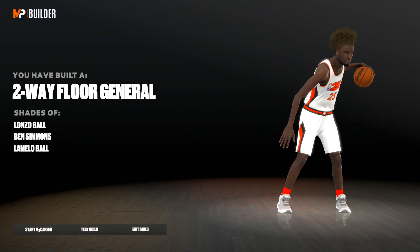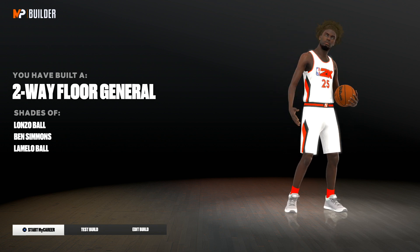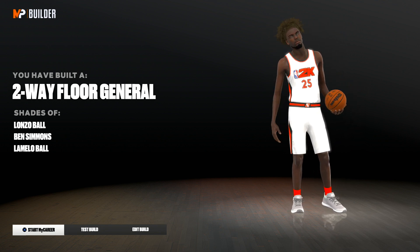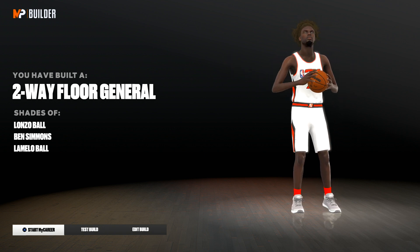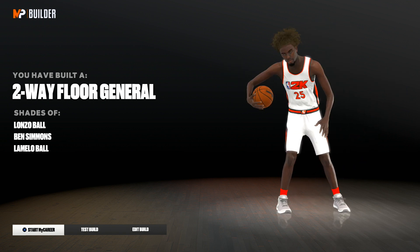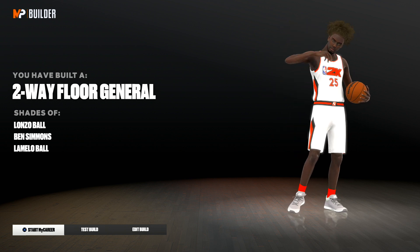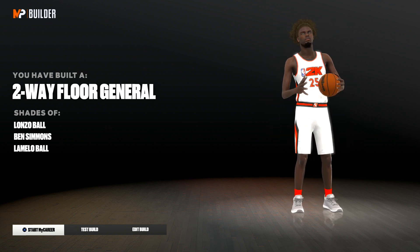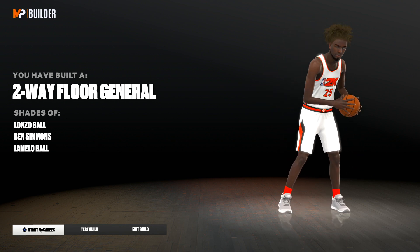After you guys are done choosing a takeover, continue, and boom — you guys see the build name: two-way floor general. A rare, rare build name. I don't see this anywhere. Again, shout out to my boy Damaris — he found this build name and made this build. This build is insane. It's not just a rare build name with whack stats. It's 6'9" with a 7'7" wingspan, it can dribble, shoot, dunk — it can do everything. You guys definitely want to go with this build if you love rare build names.